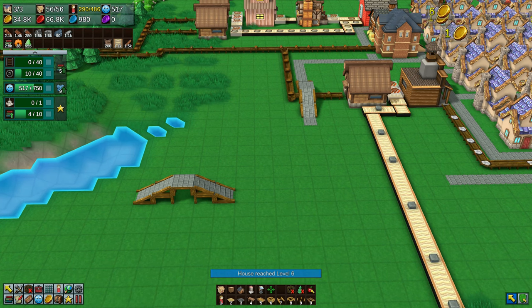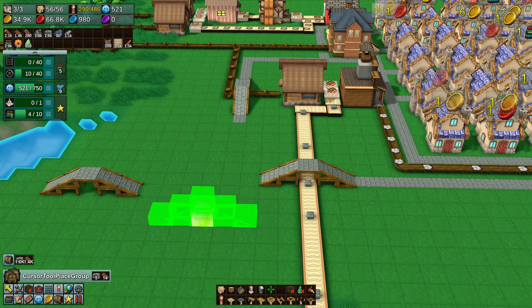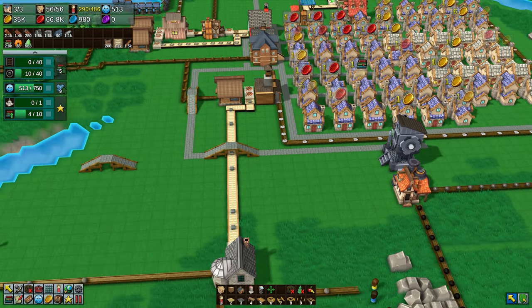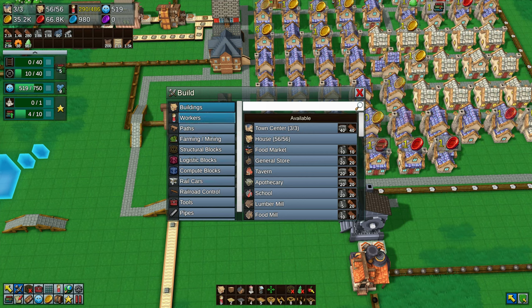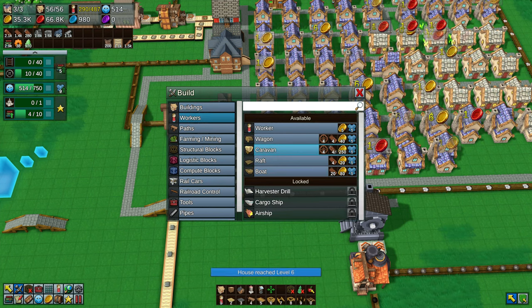I've just placed a random bridge blueprint. I use it a lot and I'm sick of making it. You can copy and paste it — what normal people call copy and paste. So I've just copied and pasted it out of the way, and then if I want to use a bridge in the future, I can just grab it and paste it where I need it.